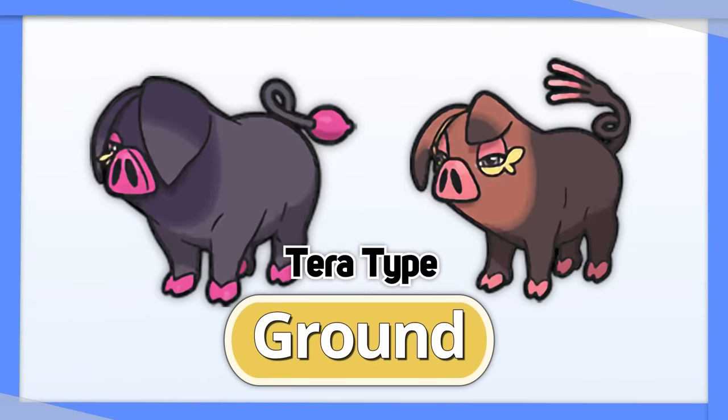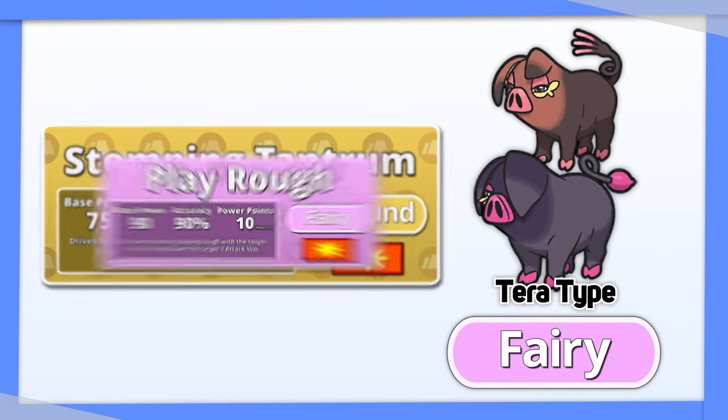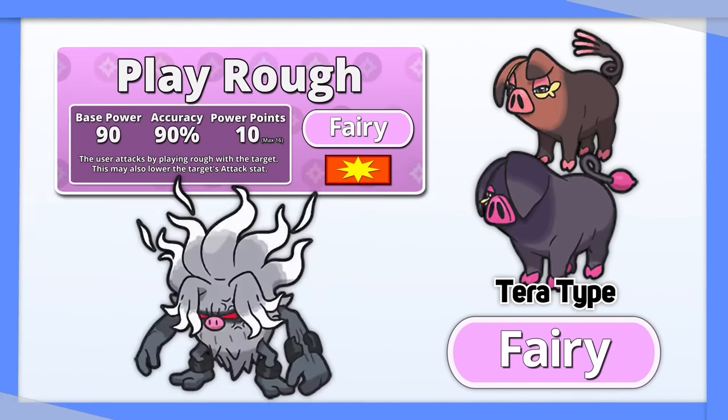Oinkologne: giving either gender Tera Ground will allow it to get Stab on Stomping Tantrum. Another option is Tera Fairy, so it can get Stab on Play Rough while becoming resistant to its prior Fighting weakness.